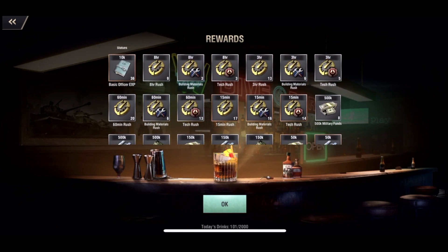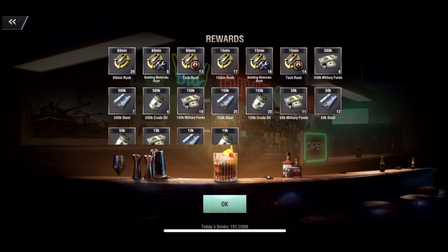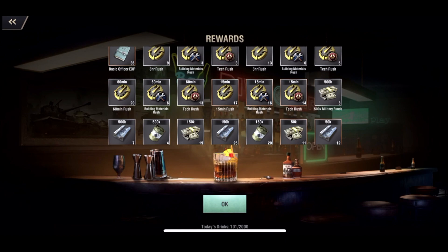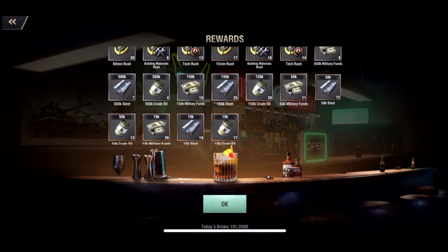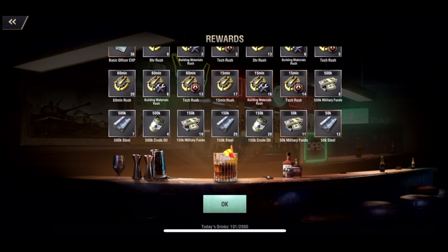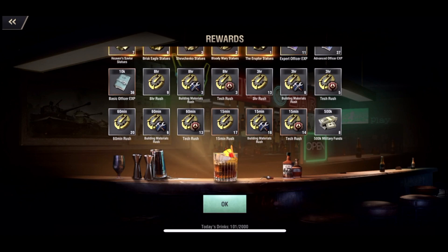We've got a bunch of rushes: 13 universal three-hour rushes, 20 60-hour rushes, 21-hour rushes, and a bunch of resources. This is not bad at all. A nice little draw of resources — especially the 500K and 150K — looks like we've got a fair amount of all of those. That's awesome. Rushes really aren't bad at all.